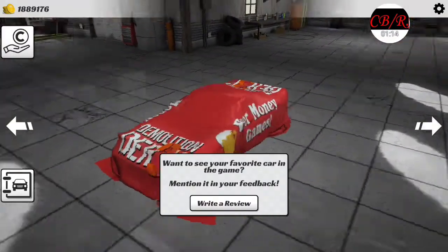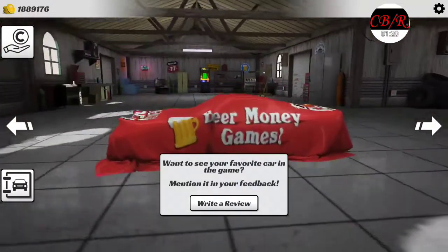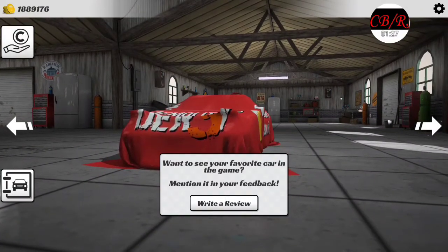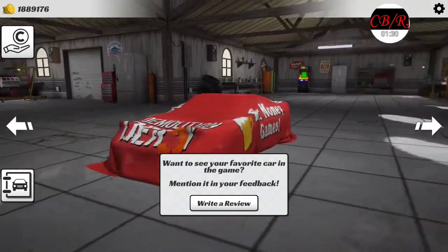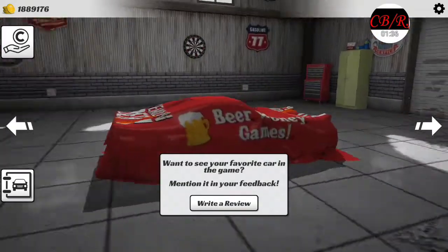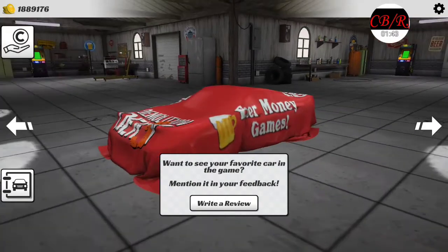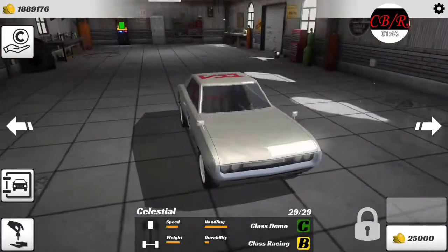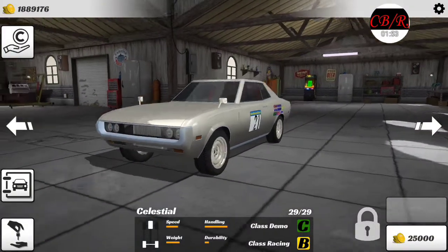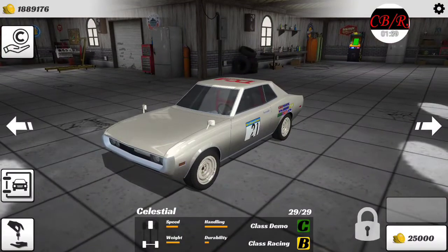The next car looks to be like a Lotus. It's funny because they asked the devs — Indie Respawn and Mike from Beer Money Games on their Discord — for a name suggestion. If this ends up being the name I think it is, credit me. But yeah, we're gonna buy the Celestial again. People think it looks like a Skyline, but I guess it makes sense since Celestial sounds like Celica, and Skyline is the same kind of thing.